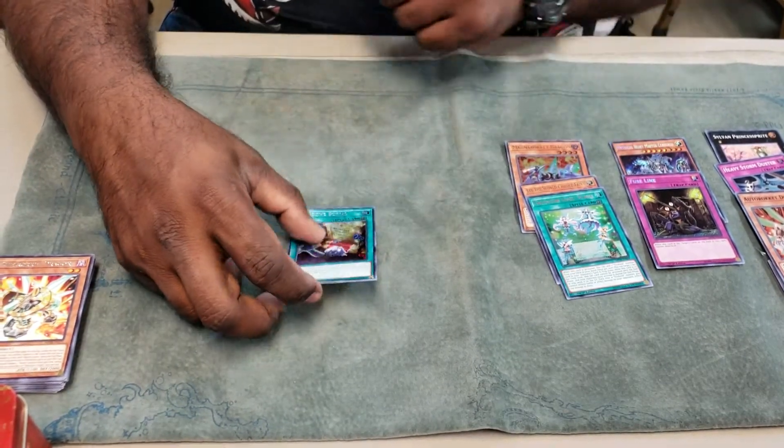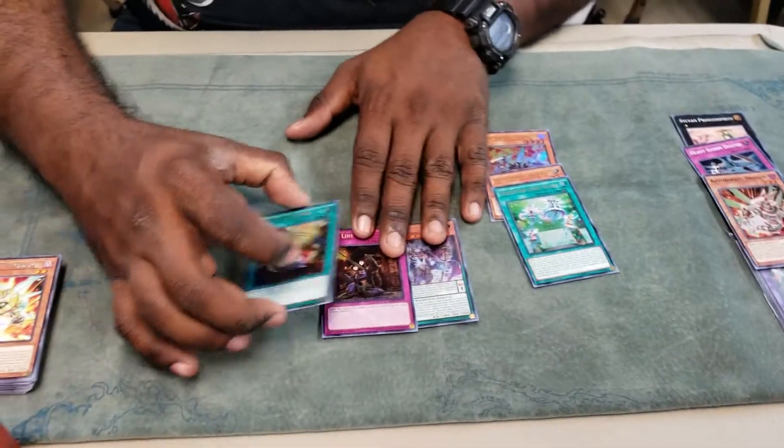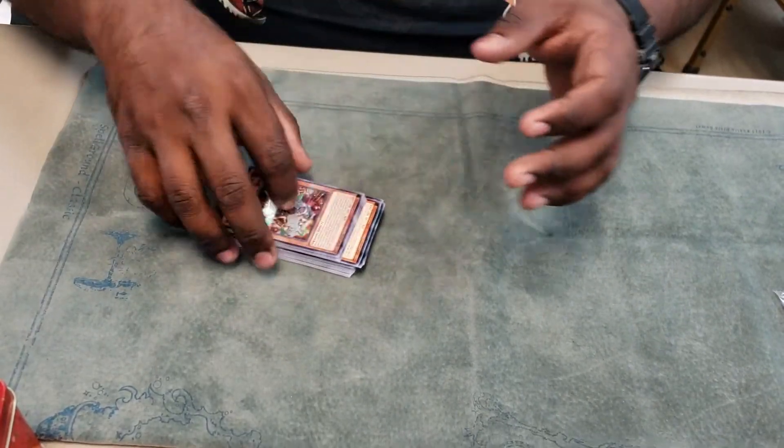It's an Overdone! Crap! What is wrong with this tin? Look at that — you got a monster, trap, and spawn. Oh, how great. Now I can play them all. You can make a pendulum deck. This is lame. All right guys, I hope you enjoyed it.